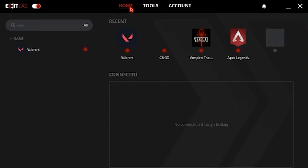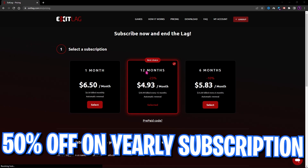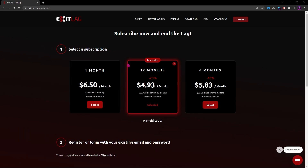ExitLag is one of the best choices and I always recommend it in my videos. If ExitLag has helped you in the trial version you can always go for a subscription — you can get a one-month, six-month, or even twelve-month subscription. Currently they are having 50% off on their twelve-month subscription, and getting it from the link in the description below will get you an extra 10% off, so make sure to go check it out.